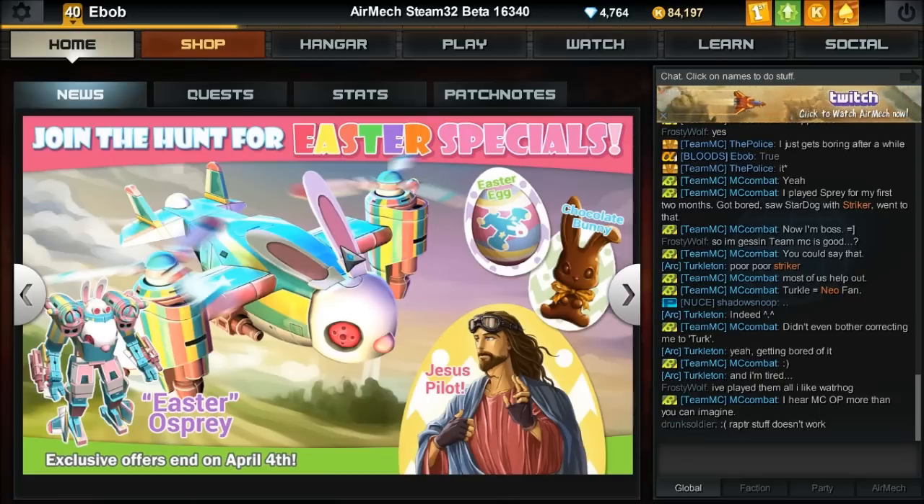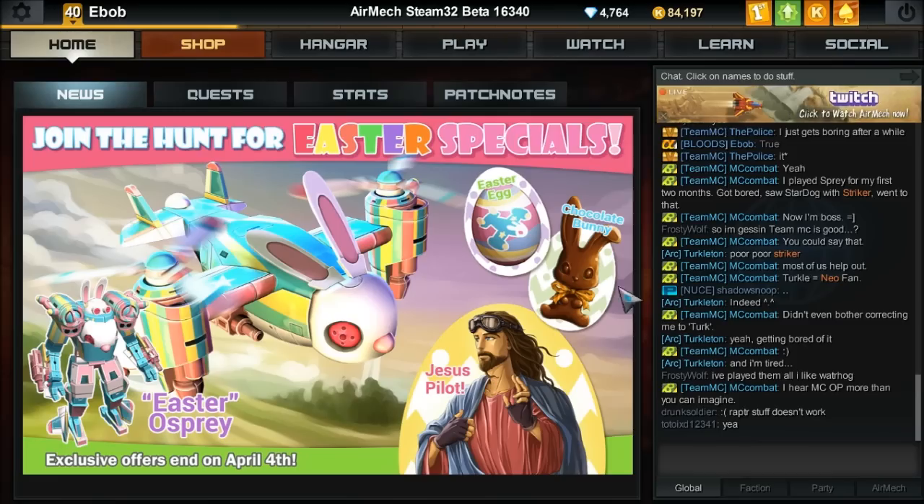It's the Easter celebration in Air Mech. They have all these items available — Easter Osprey, which hasn't been around for a full year, same with Jesus. He was around at Christmas, but if you didn't pick him up, now's a good time. They also have these eggs and the bunnies. Those are the items that are available.